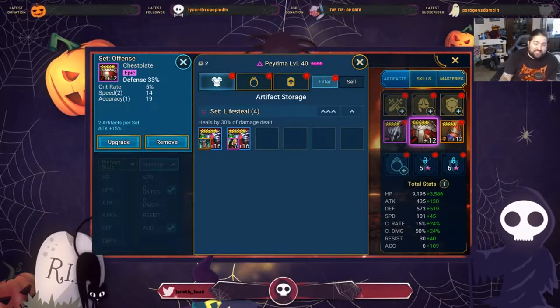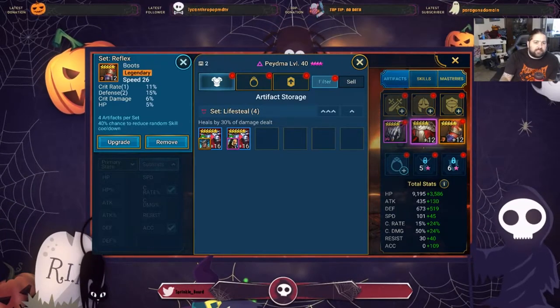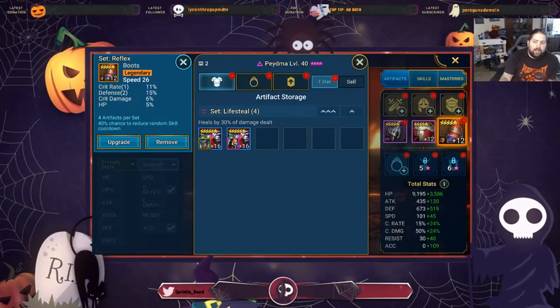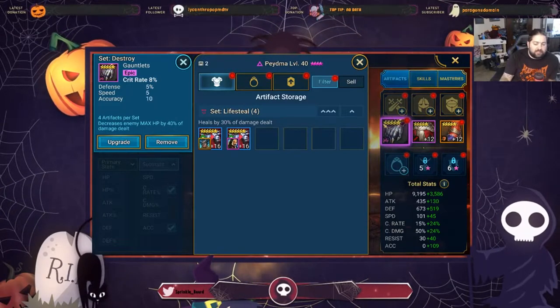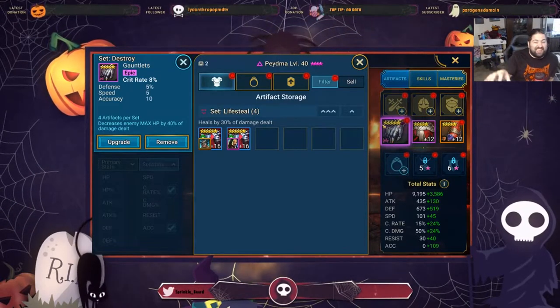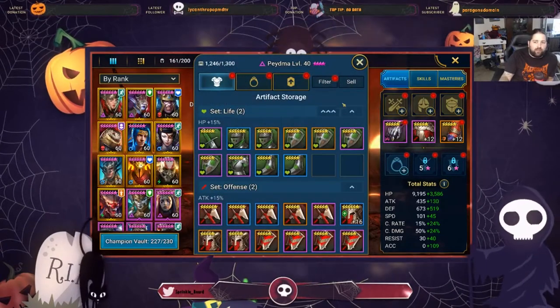The rolls gave us speed, accuracy, and crit rate — really, really good stats, I'm not complaining at all. So I have 5% crit rate there and 11% from the boots, that's 16%. I'll get 50% from the gauntlets, so 50 plus 16 puts us at 66%. My target goal is 80% at the moment. Since I've kind of failed to get more there, we're going to focus on her weapon.